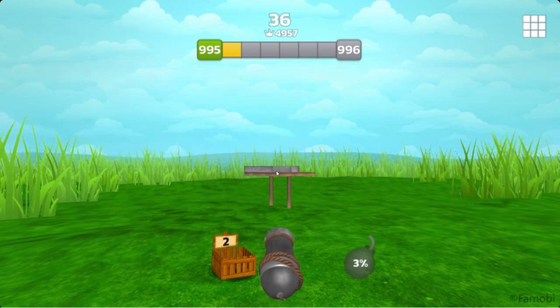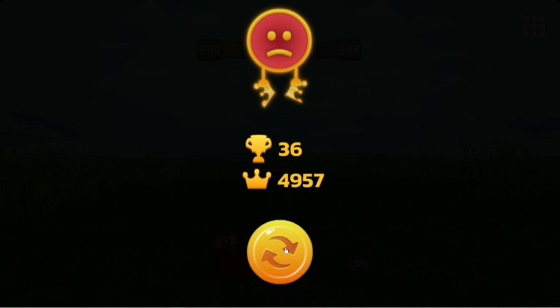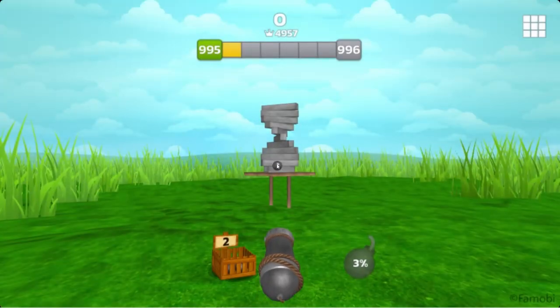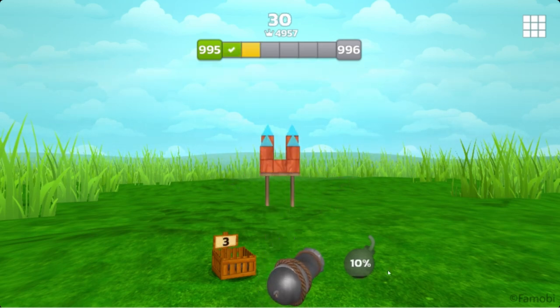I generally believe in starting at the bottom on most of these — not all of them, but most of them. And again, that cement is being stubborn — three shots didn't even take it out; normally it does. You can play this on your mobile app, but I find it's normally easier on the PC because the mouse will give you much more accurate hits. And there it goes.